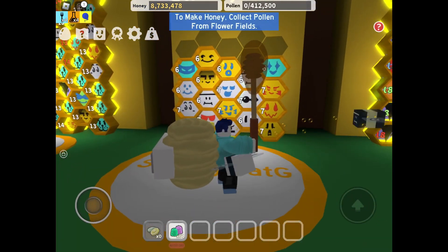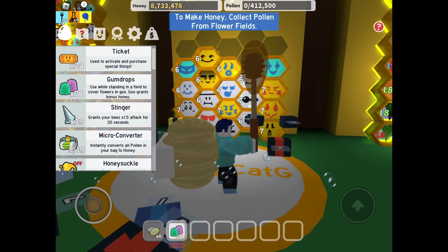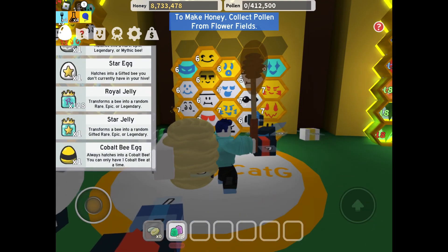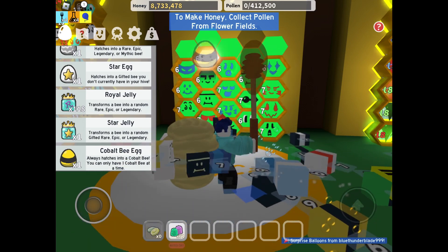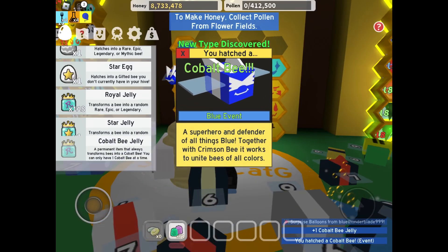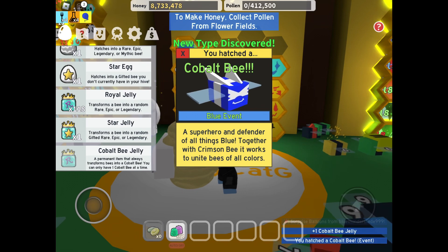As you see, we only have two Legendaries so far. Not very many, but we're going to have a lot more by the end of today's episode. Let's put a basic egg in there — it's the Cobalt Bee egg, so it's a blue event.